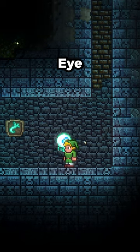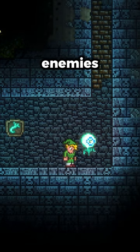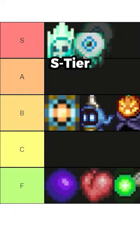Suspicious Looking Eye: not only is it bright, it also highlights enemies and treasures. S tier.